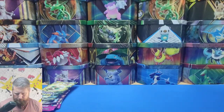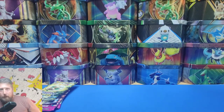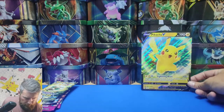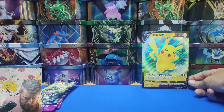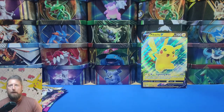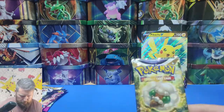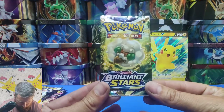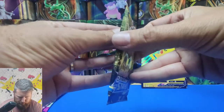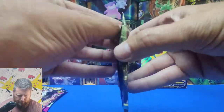If you're waiting for the code cards, please redeem and tell me what you pull. So the first pack will be Brilliant Stars — I'm looking for that Charizard, come on. Let's see what we can get out of this first pack.